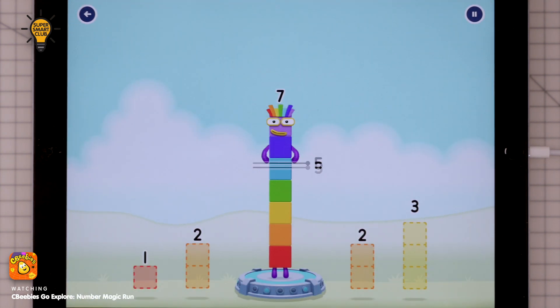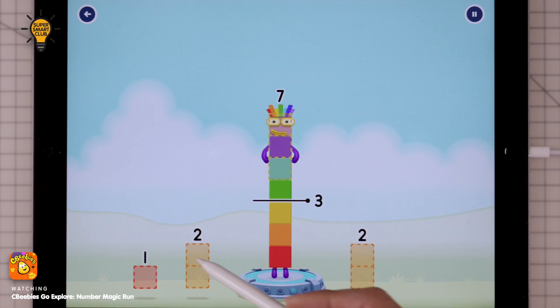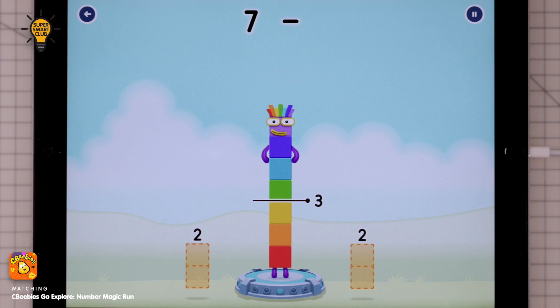Take number blocks away from seven to leave three. Three. One — you got it! Seven minus three.